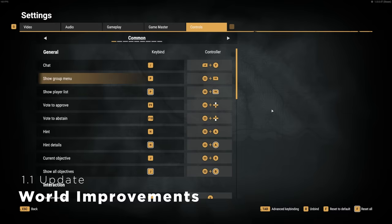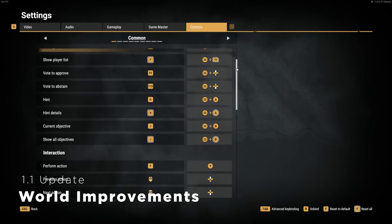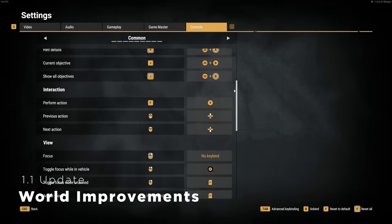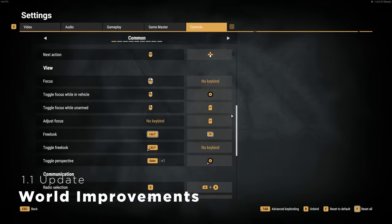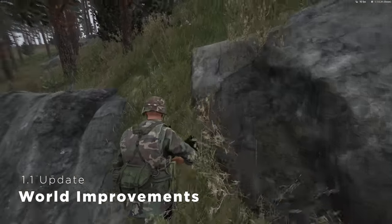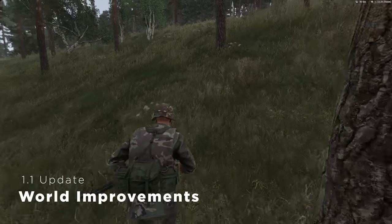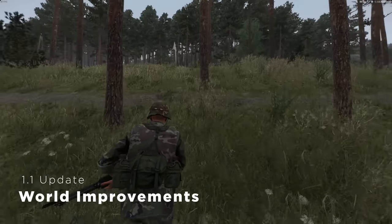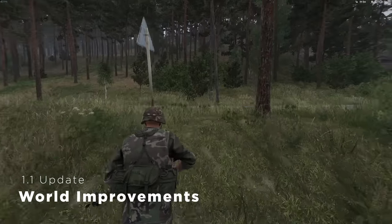They've added the first iteration of simple rebinding for your controller, so now you should be able to rearrange some keys to your liking. Unfortunately, I'm still not able to map vehicle accelerate and decelerate to the left stick, which is how I'd use my Tartarus Pro for both infantry and driving. And finally, if you've enjoyed mountain-goating straight up a cliff with Shift+W, your dreams of being a main character are going to be dashed — player movement speed and stamina consumption is now influenced by the slope of the surface you're moving against.